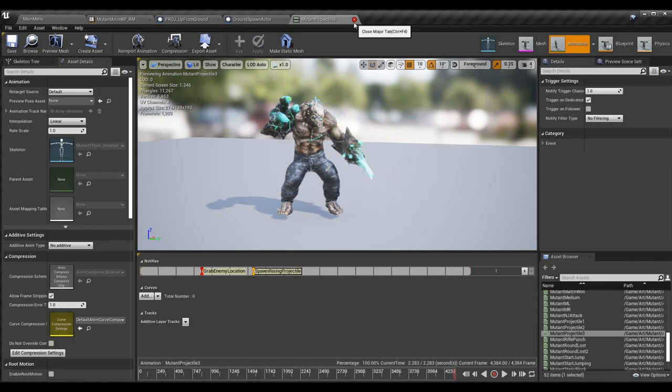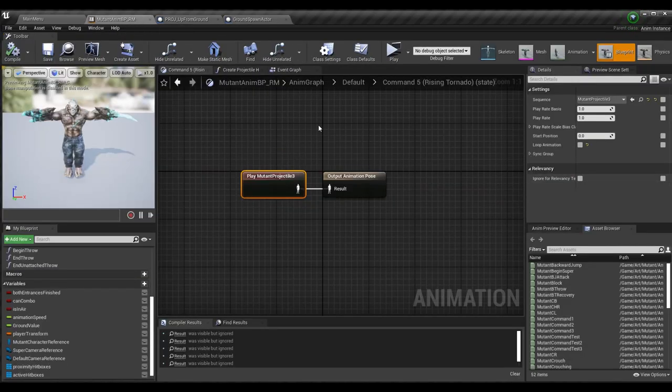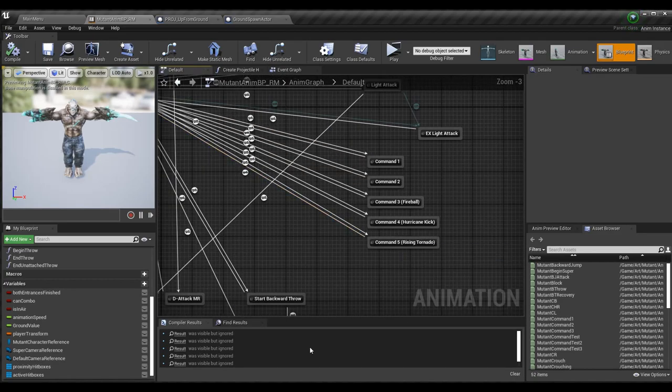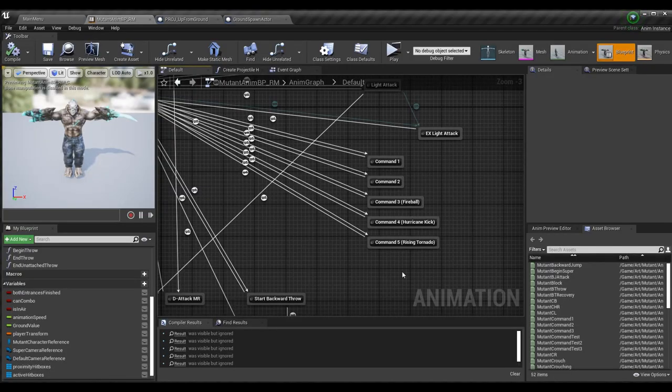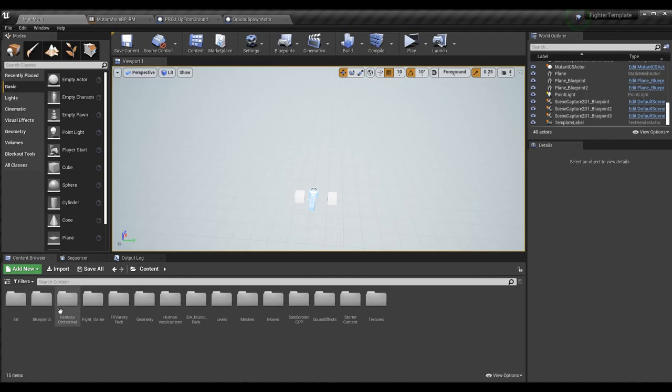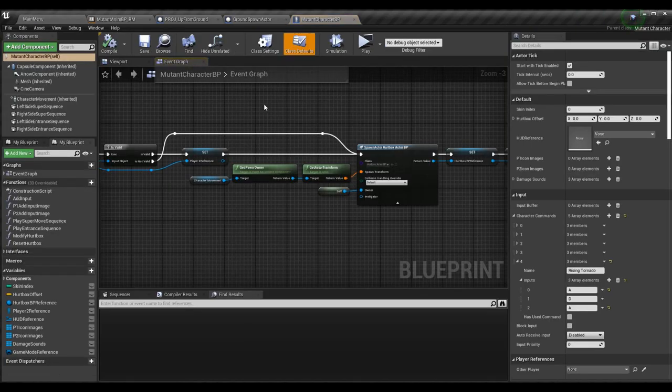You definitely need the SpawnRisingProjectile anim notify; GrabEnemyLocation is optional depending on whether you want to give the opponent buffer time to dodge. You can also see the frame count of the animation — this is why we need to cut down animations to a set number of frames, because some animations are like 4,000 frames. Once you've defined your controls — I made mine back-forward-back — you should be able to trigger the attack. Check your MutantCharacterBP inputs to make sure they match what you have in code.